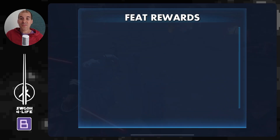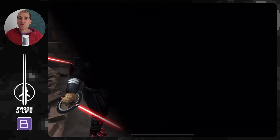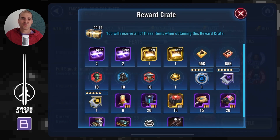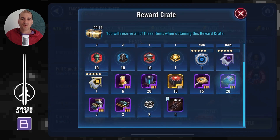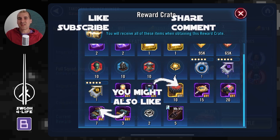I also tried the Jannah Mustafar cheese we used to use for the purge feat on Tier 9, but because Jango and Mando can ignore taunt, they were still able to get around and nuke my low-gear inquisitors. That didn't work well, but the Gideon approach worked pretty well in the end.